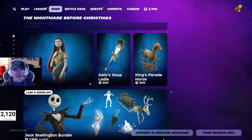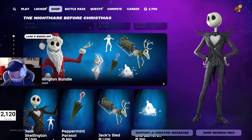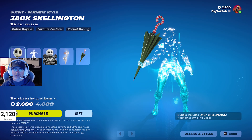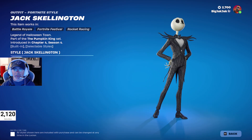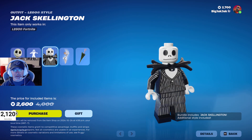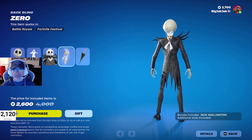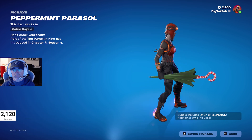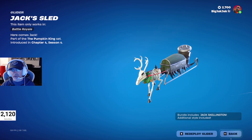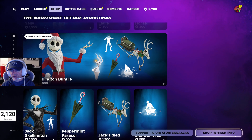The Nightmare Before Christmas items are still in the shop, and Jack Skellington has rotated back in — 318 days since he was last available. He's got the OG style and the Santa Jack style, which is coming up soon. There's the Lego minifigure, Jack's Scary Face emote, the Zero back bling, the Peppermint Parasol, Jack's Sled glider — which is actually a pretty crazy, really good glider — and the Lock, Shock and Barrel's Tub. $2,600 V-Bucks for this bundle.